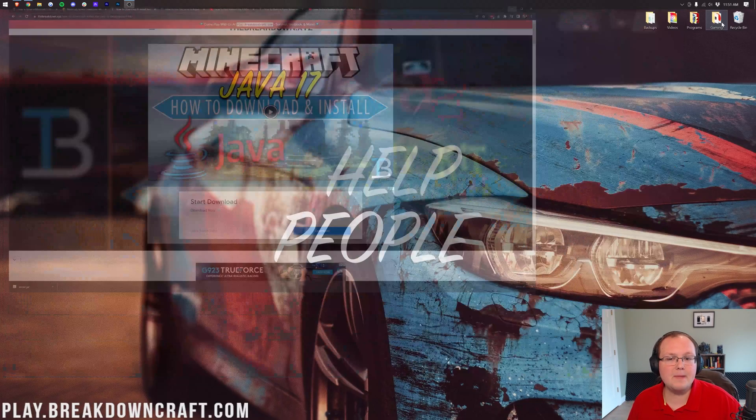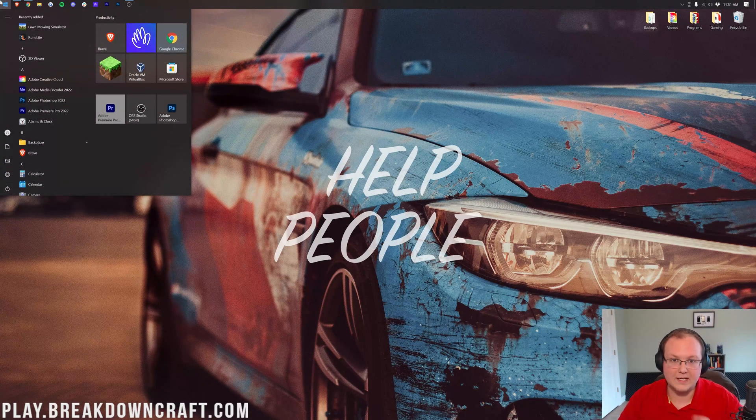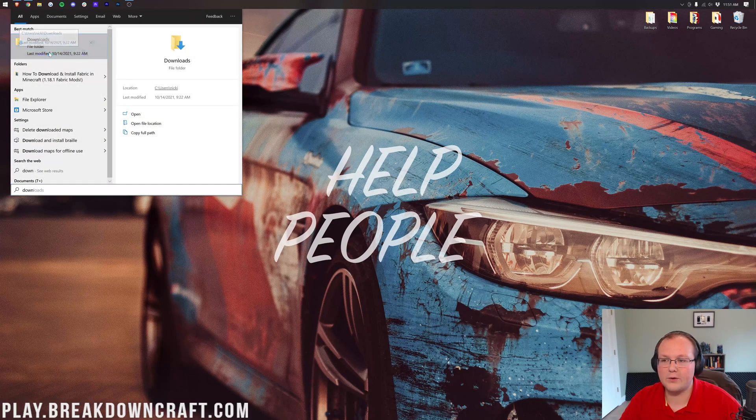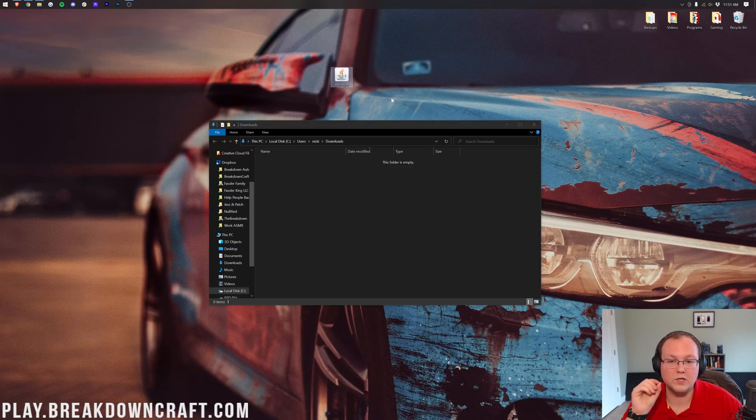Minimize your browser and move the downloaded file to your desktop. Click the Windows icon — bottom left on Windows 10, center on Windows 11 — and search for your Downloads folder. Open it, find the server file, and drag and drop it to your desktop. Yours may not be called server.jar or have the correct Java icon — that's okay.